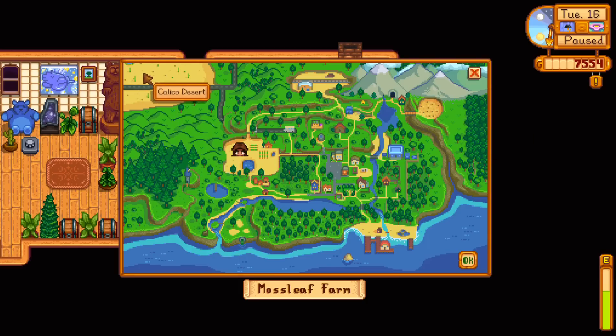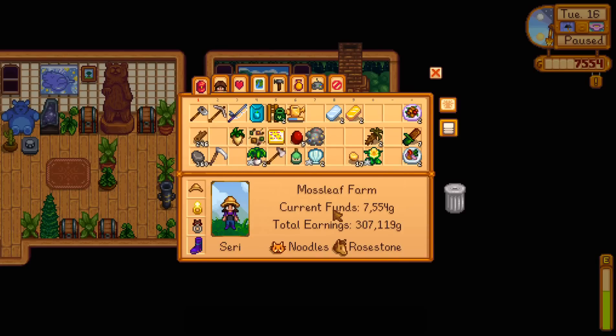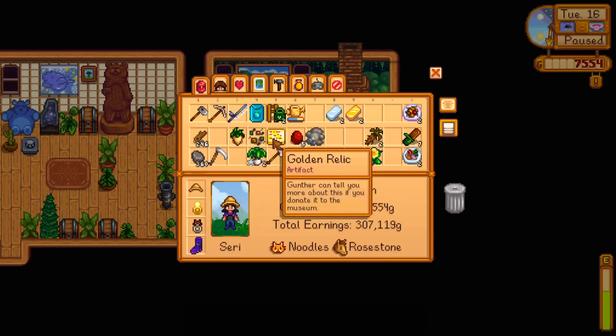We also found there's a new mine over there — it had a flying dragon thing and some really tough looking slimes inside that I need to go and fight. But I forgot to grab my sword so we weren't able to fight and had to come back, which was a little bit sad. I do have all of these geodes I need to crack open, plus a golden relic that Gunther can tell us about if I take it to the museum.